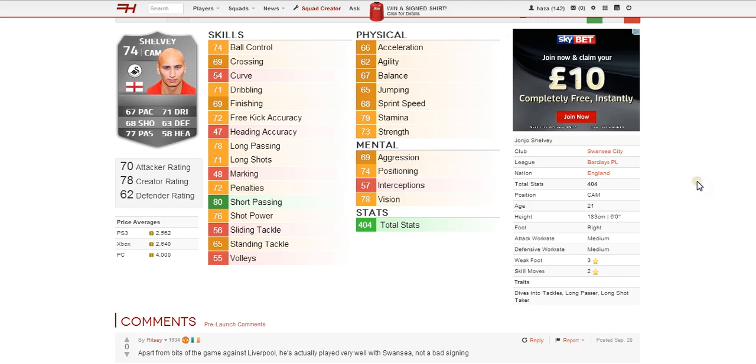His weak foot is 3 star and his skill moves are 2, which is okay. He has 3 traits: dives into tackles, which is kind of good and bad as more often than not you'll get the ball but will pick up the odd yellow or red card. He also has long passer and long shot taker, which is great — 3 good traits there.